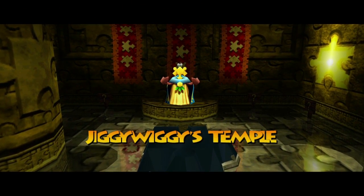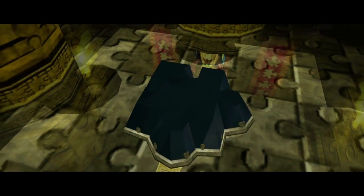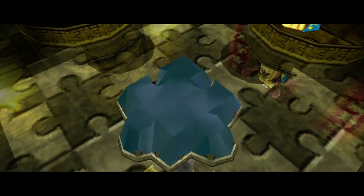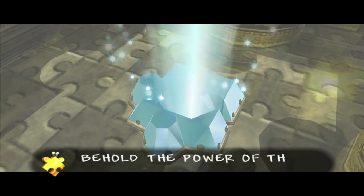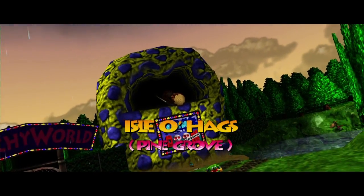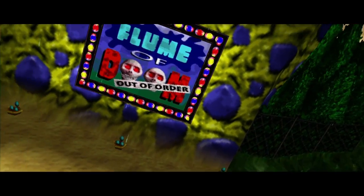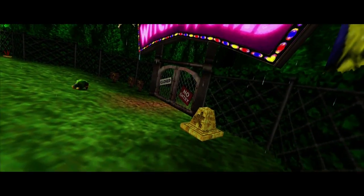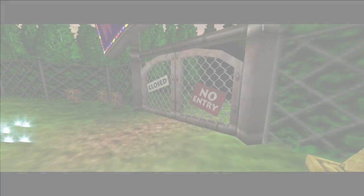The Great One is once again going to show us the way with a very long cinematic. I'm not sure if you can skip this — pressing buttons doesn't appear to work. These are the best cutscenes we could have ever hoped for, so you should watch it. Now this one is Witchy World, which is in a different part of the Isle of Hags that we haven't quite seen yet. We're going to go to this area today — believe me, we're going to go there.